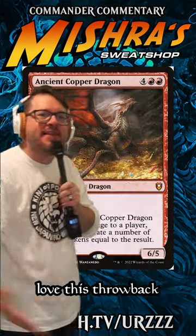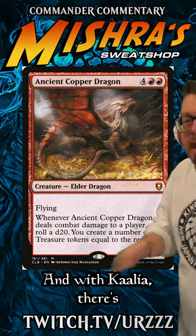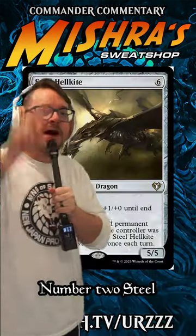Number 3: Ancient Copper Dragon. Love this throwback in card design, which can generate you a ton of mana. And with Kalia, there's just so many ways to beat up your opponent, but this one actually accelerates you.